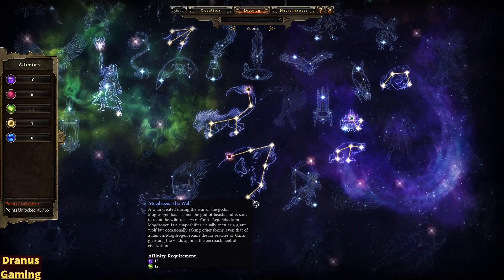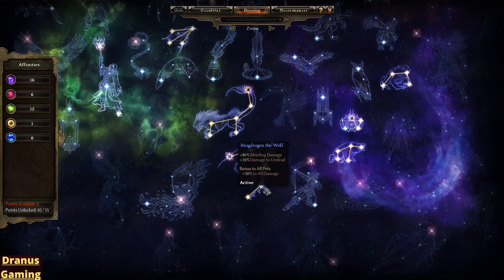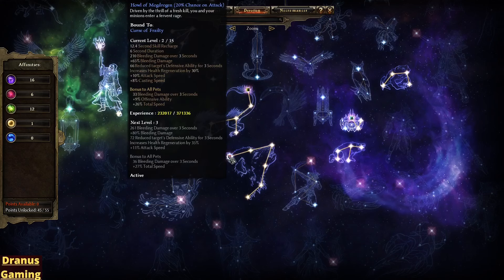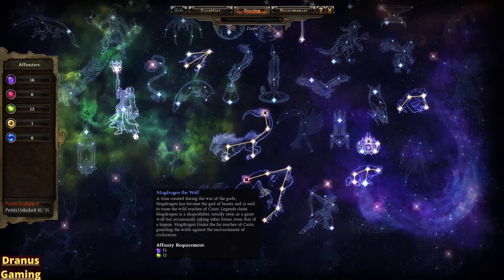I also have Mochdrogen, the Wolf here. So Defensibility, 30% to all damage, 80% Total Speed — always nice to have. Nothing for my pets directly, but 80% to all damage is also nice. And I also got the Howl of Mochdrogen now — this one is really good, gives bonus to all pets: Total Speed, Defensibility. It can also be activated on my Curse, so I have equipped this on my Curse. And since I curse everything, this one activates a lot. It's a pretty good one to pick up and not really that hard to get.